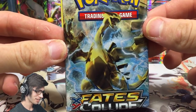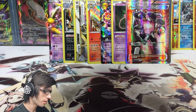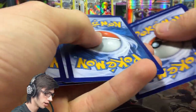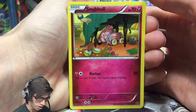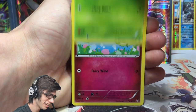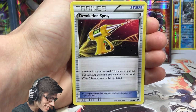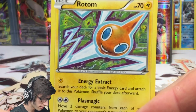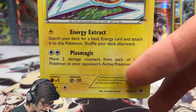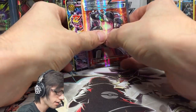Team Rocket's Handiwork is not a bad card. At the pre-release with 40-card decks, if you flip two heads you discard two cards from the top of your opponent's deck — with 40 cards you're taking away a potential four cards just by playing it. Definitely could see it getting used in many decks. Last pack of the first side: we got an Omanyte, Helix Fossil on the night, and a Rotom regular rare — 70 HP with Energy Extract and Plasmic Magic. That ends the first half of the box.